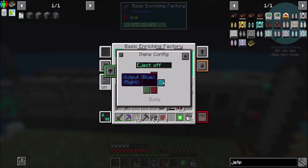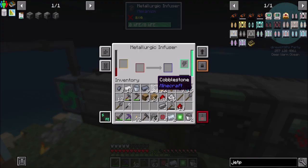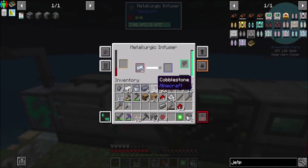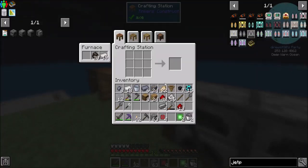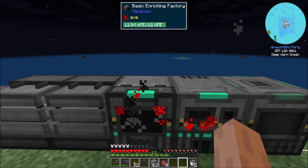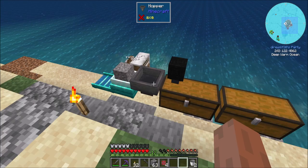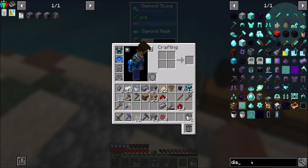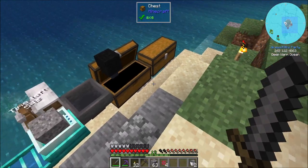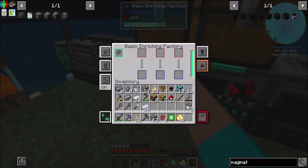Should I side-config this to auto-eject to the right? I feel like yes, because then it'll start doing that right away. Power is going to be our problem, so I have to decide what my plan for power is. Do we want to go battery-style, or go power generation? Diamond sluices automate water, so fluid automation is available now — we should be able to automatically pipe water in rather than use the manual pump.